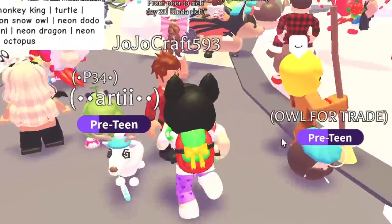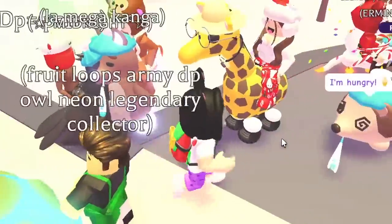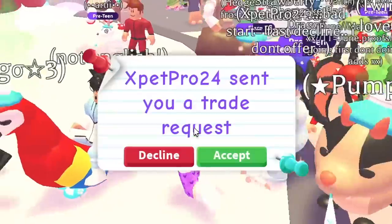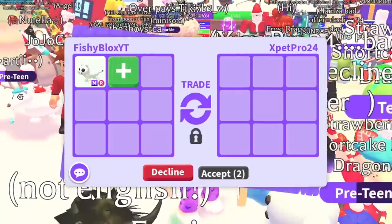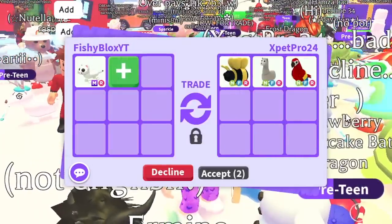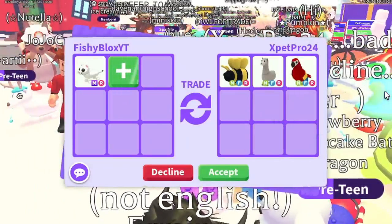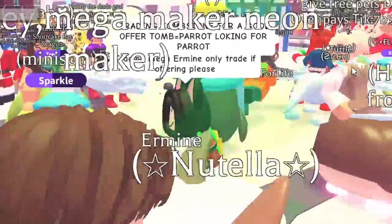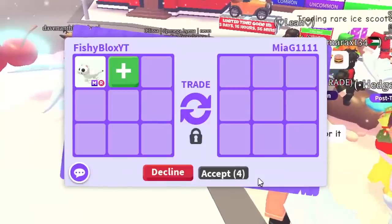We're in a new server now. I see a bad dragon, a frost dragon, a neon shadow dragon, a crow, and a giraffe - the server looks pretty stacked. Next trade is with X Pet Pro 24, starting off with a neon fly ride king bee. Then they added a neon fly ride parrot - I don't believe this is real, so I'm gonna decline. Imagine if that trade was real though - I would have just missed out on a really good trade.